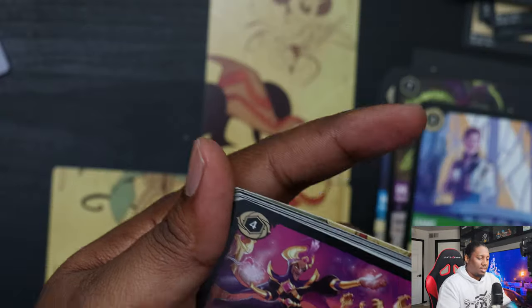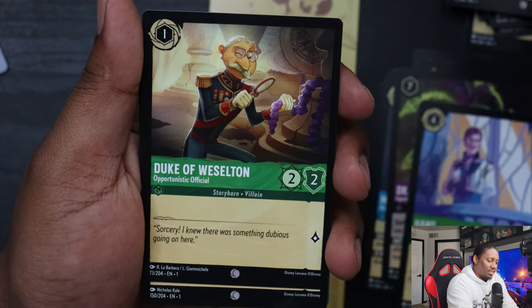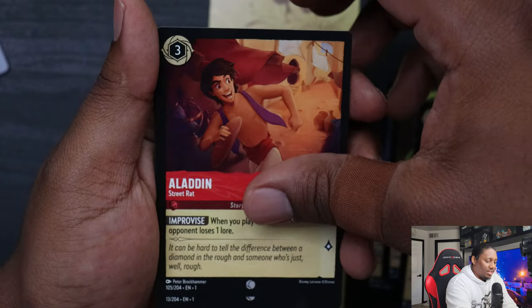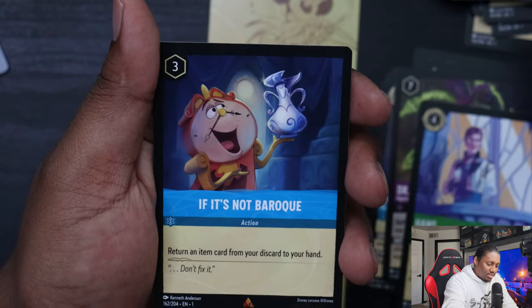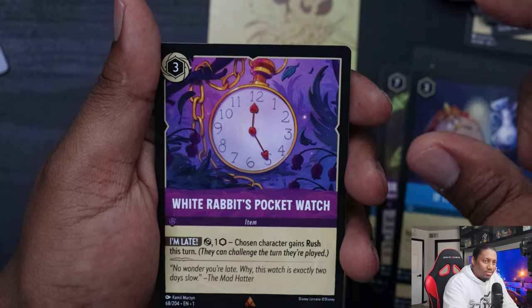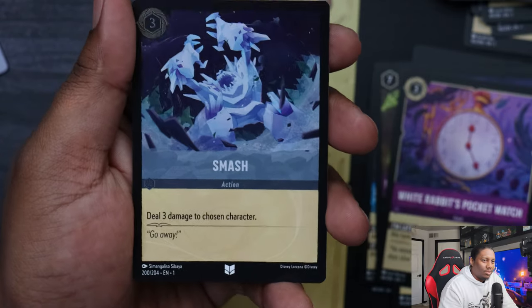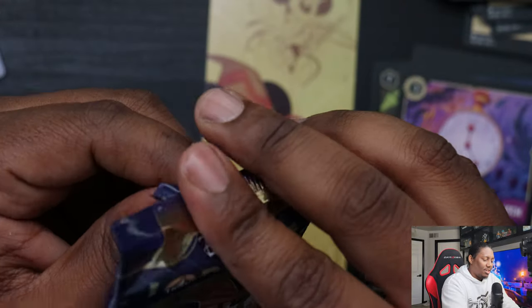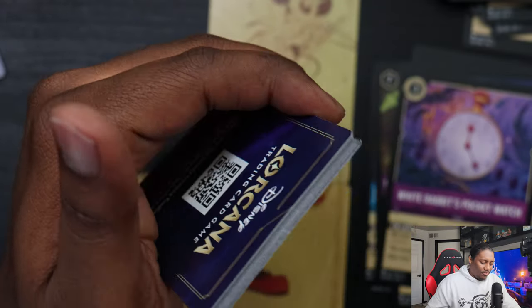We got three packs left from the trove — we should be able to get that upper-left piece of the image set. Let's try that pack — nope, of course not. I do like that there are no pack tricks needed for Lorcana — that is nice. Honestly pack tricks are overrated. If you know me, you know I'm lazy about that. Nothing wrong with smashing here and there. Two packs to go from the trove.